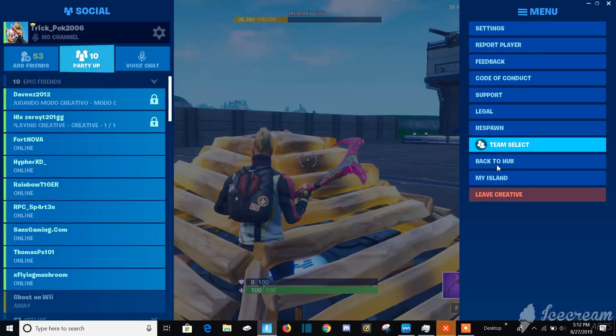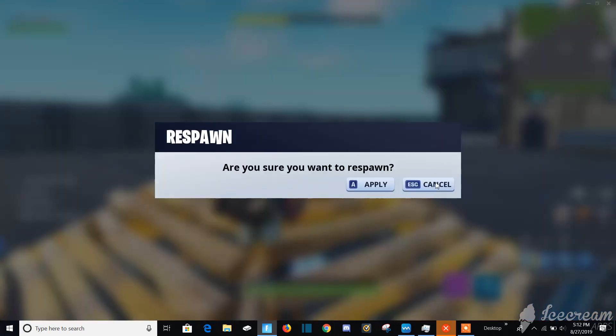Once you've done that, you want to go ahead and click Respawn and spam the spacebar once you hit apply. Not the X button — the spacebar. You want to spam the spacebar.